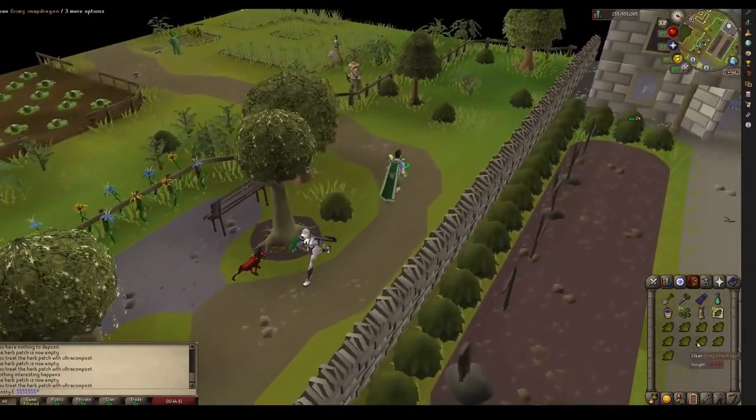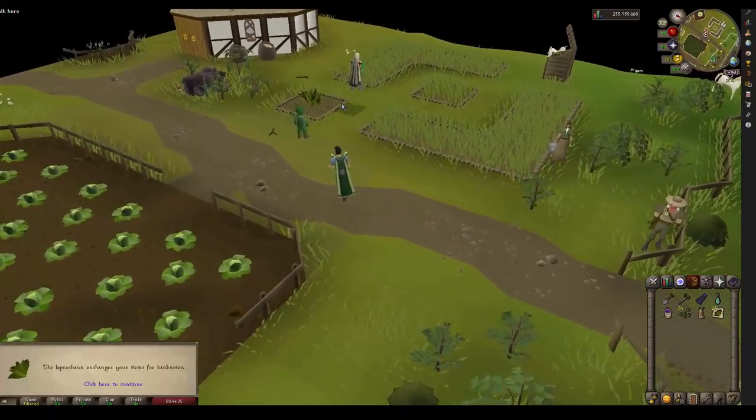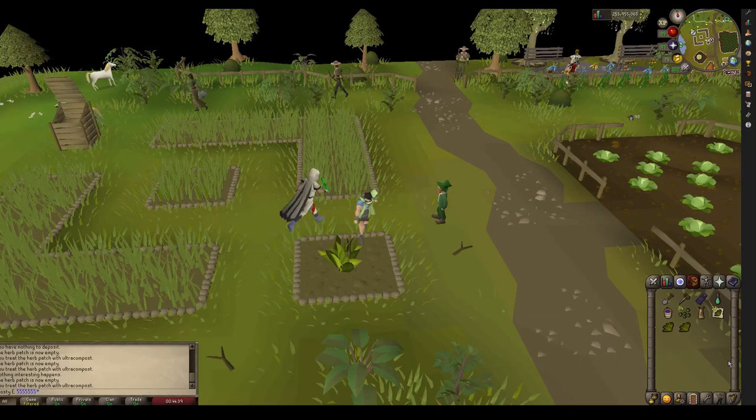The next place is the Glade. My order is based on noting efficiency so that you don't have to run across unnecessarily — like in that last place, it's a waste of time to run all the way over there.